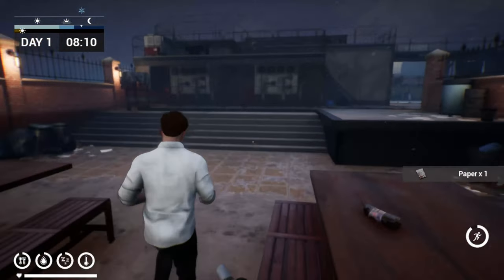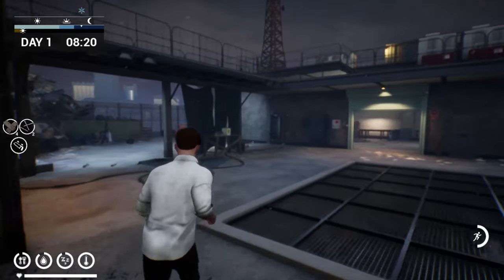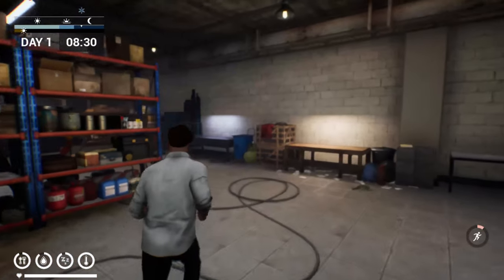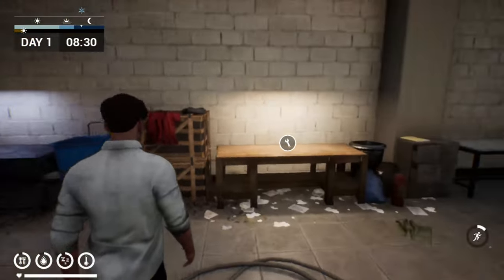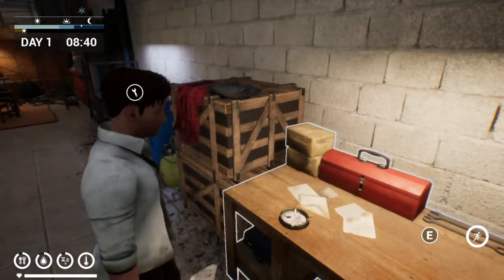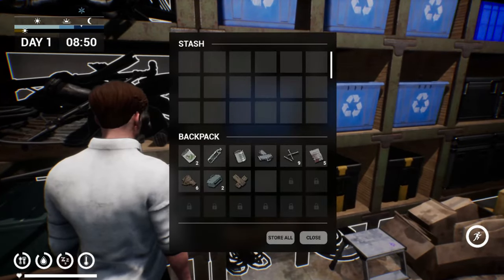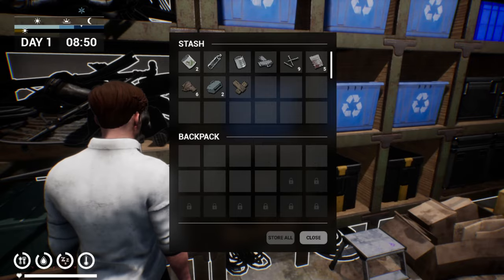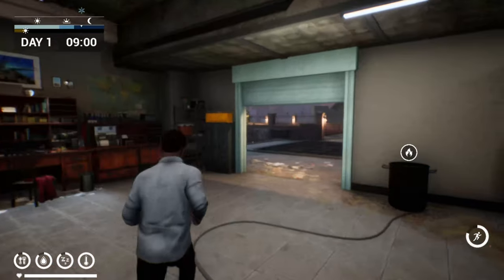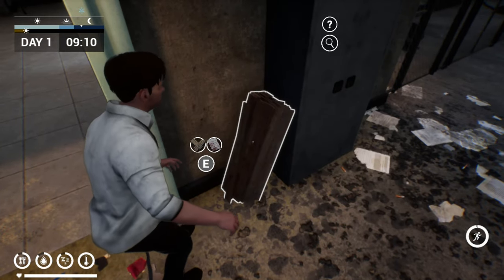Our inventory is full. We got one paper but we have a full inventory, so what we're going to do is run back inside. Let's see if our workbench — we need to repair that. We need to get the workbench right away because that's how you get other things like your saw. I would imagine any of the stuff you can upgrade at level one is going to be something you're going to need.